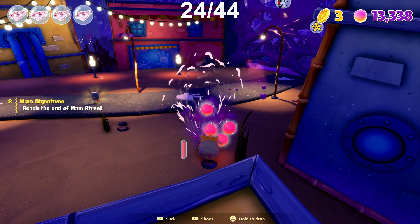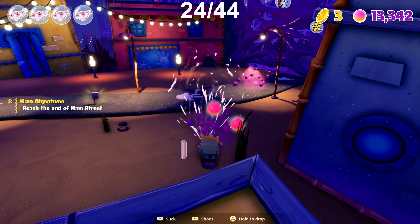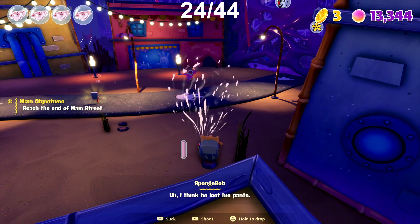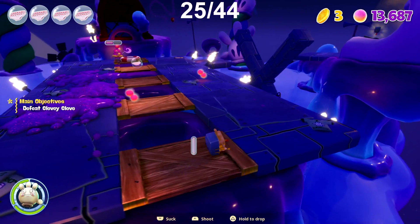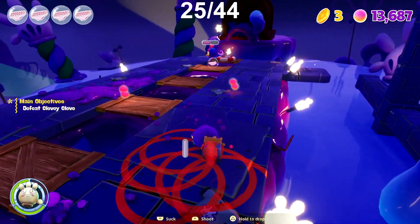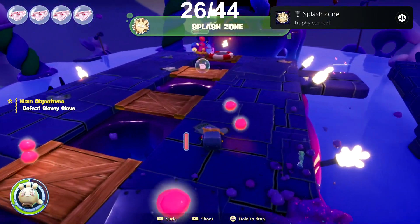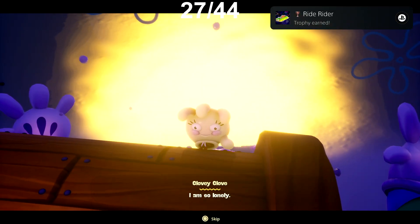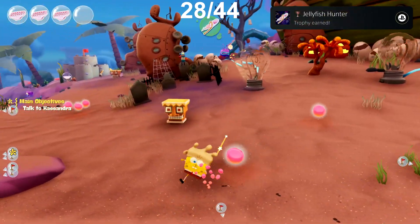We are now in the final area called Jelly Glove World to take on the enemy Glovey Glove. We get two trophies here and one of them is during the boss fight. Our first trophy is called Spring Cleaning — we just have to suck in a total of 100 enemies with the Reef Blower. Then during the boss fight we get the trophy Splash Zone, by making the boss Glovey Glove defeat 20 enemies during the fight. We then complete all main missions in this area for the trophy Ride Rider, and I quickly catch a few more jellyfish to get the trophy Jellyfish Hunter.